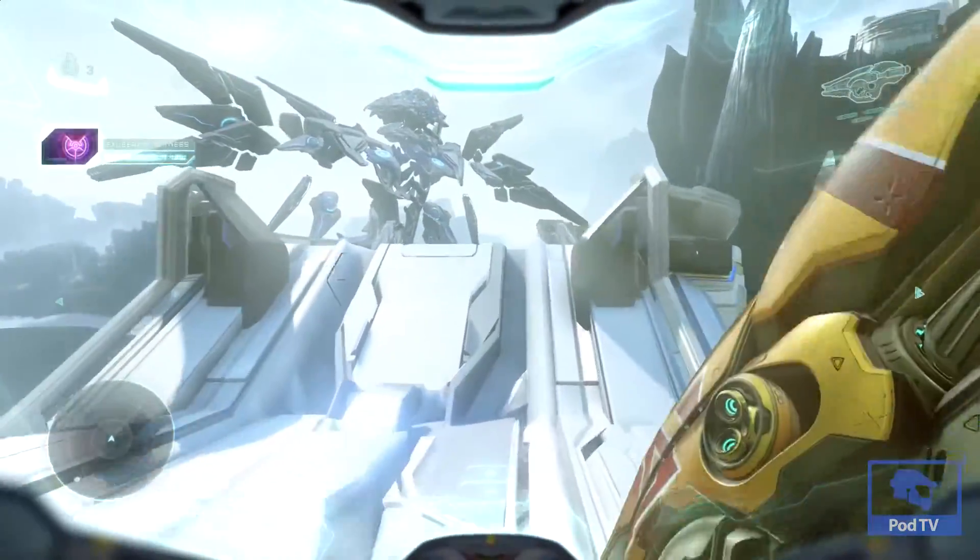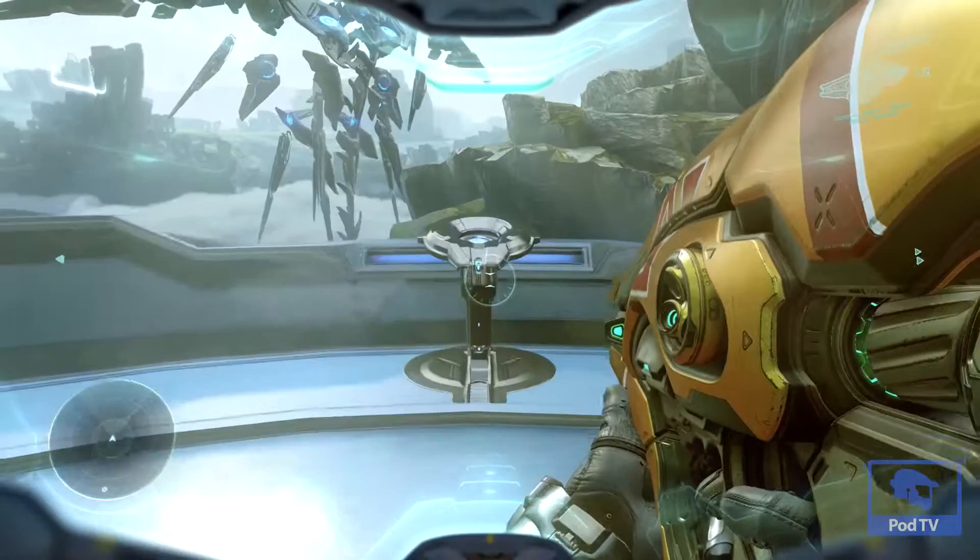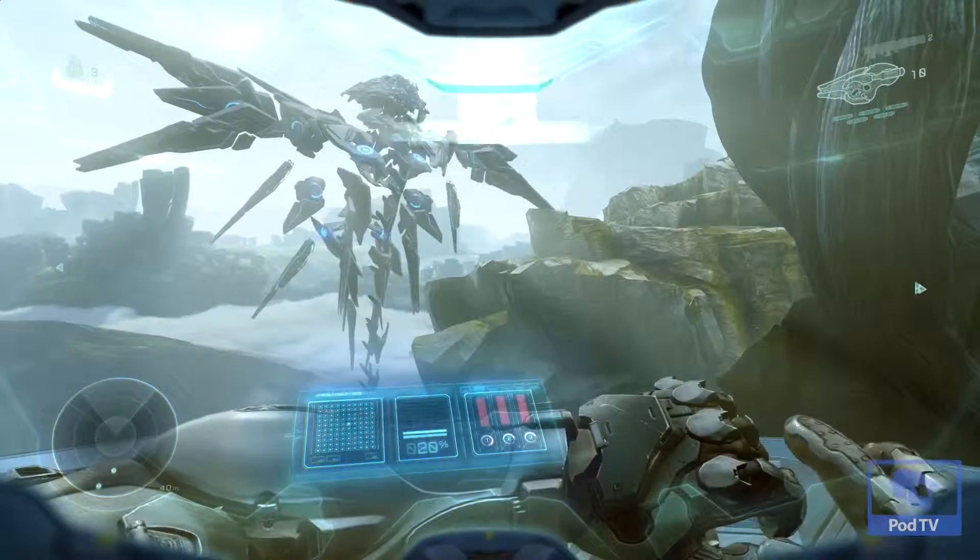A little further on you're going to find this Forerunner outlook that's going to be overlooking a guardian. You'll run up to this Forerunner terminal and that will be your fifth piece of intel.